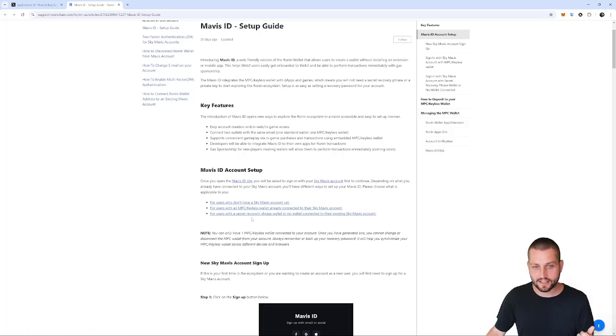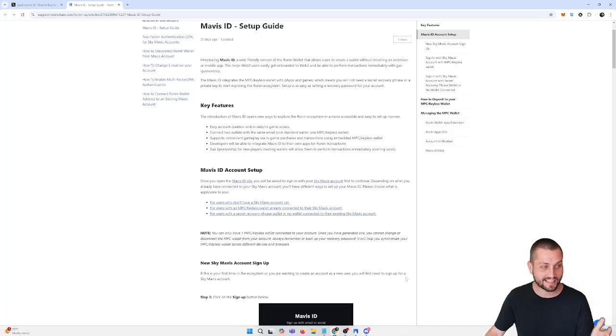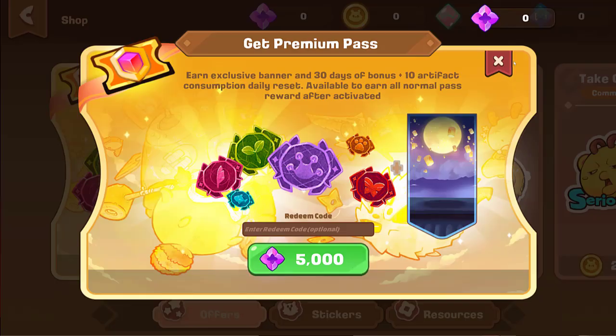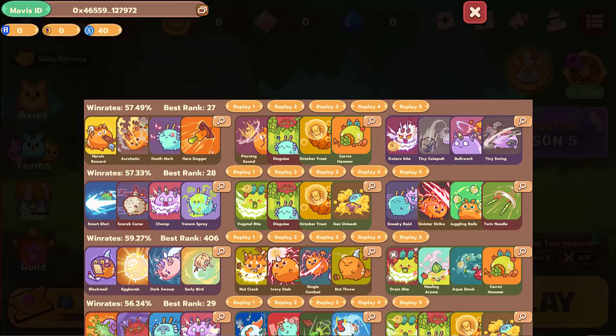For anybody that already has a Mavis ID that has a secret recovery phrase attached to it or a hardware wallet, you may be wondering how you're supposed to get these gems and buy this pass. What's going on, Axie fam? Elijah here back with another video. Today I have a very important one — I will be showing you exactly how to set up a keyless wallet so that you can do things like buy premium passes in game.